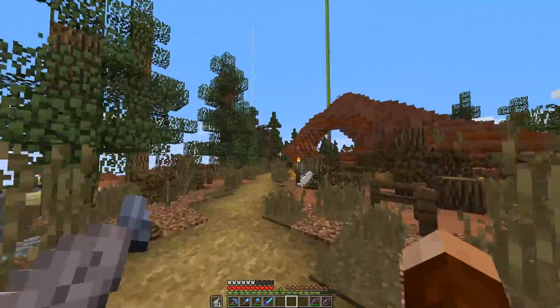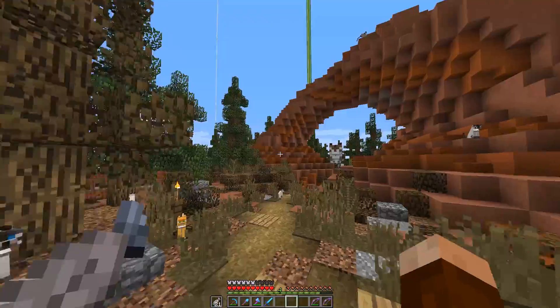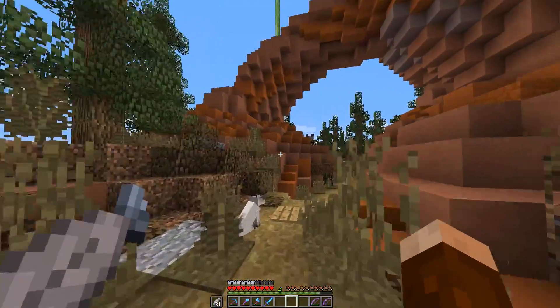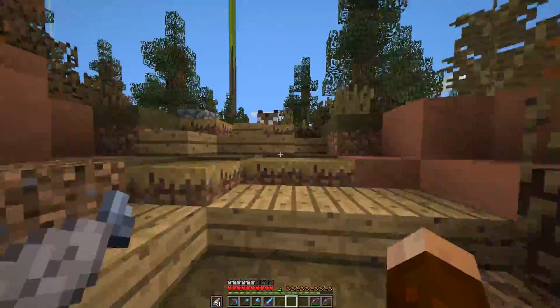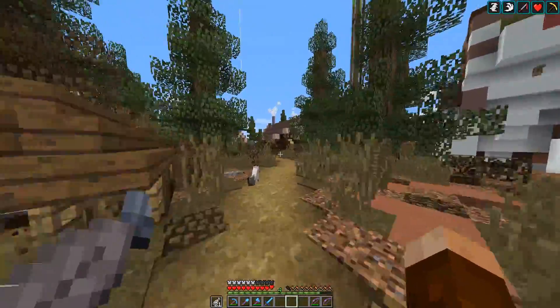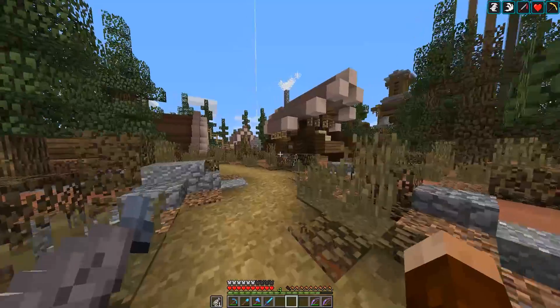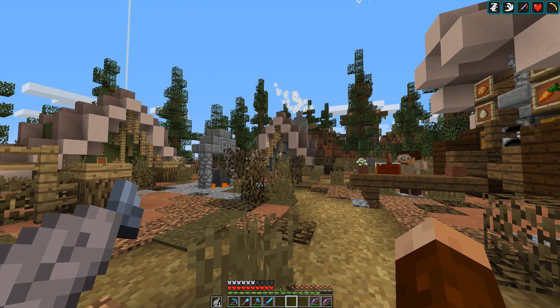Hello there, my fellow miners and crafters! GoodTimesWithScar here, and welcome back to the wonderful world of Hermitcraft. We're here with Scar's Frontier Outpost getting ready to work with Cubfan today on the dam. We're going to finally build the super awesome dam behind my base that will hold back the water and create a really immersive and absolutely beautiful design. We're also going to expand the base into the water and create new channels of commerce via watercraft.